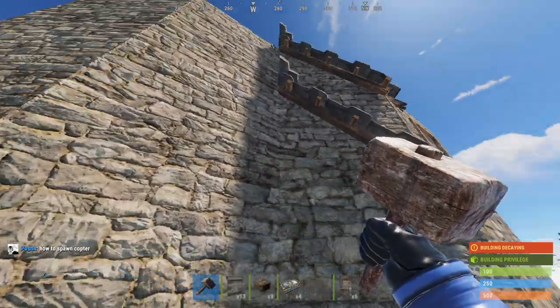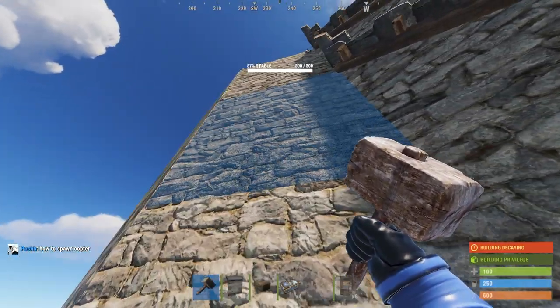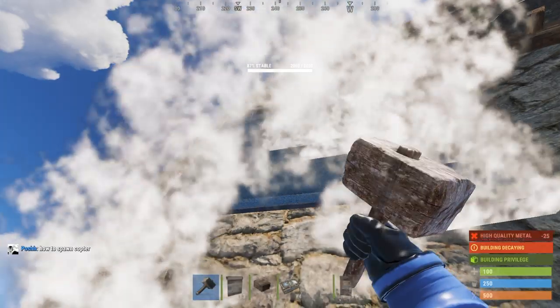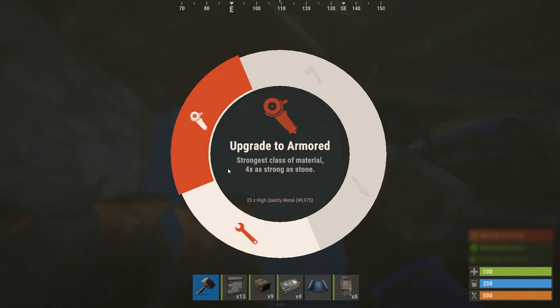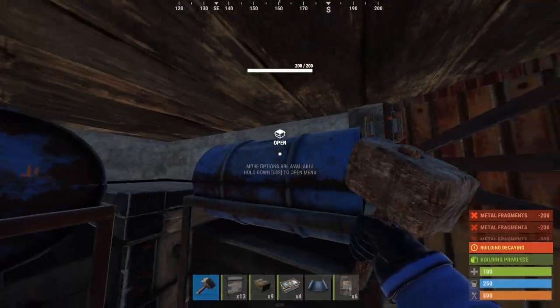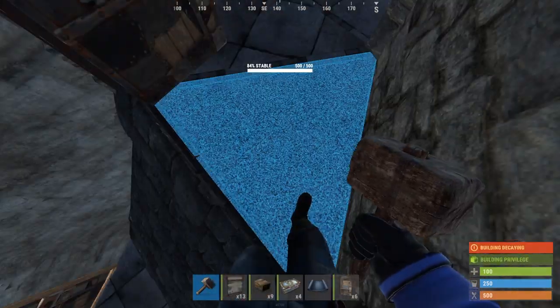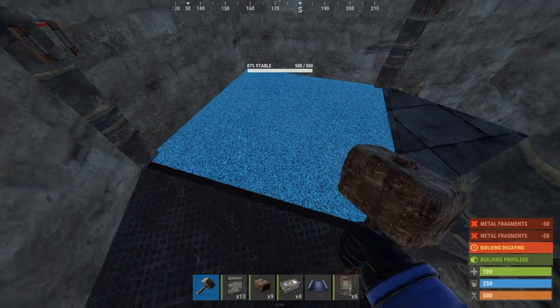Now this part is very important: head out to the left of the base, and the wall that is closest to the airlock on the left will be the one that you need to upgrade to high qual. If you don't do this you won't be able to upgrade it again because it's behind TC. By now you should have enough materials to upgrade most of the floor to sheet metal. Head back up and start upgrading all the floors on main loot to sheet metal.